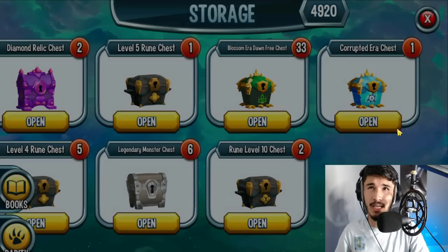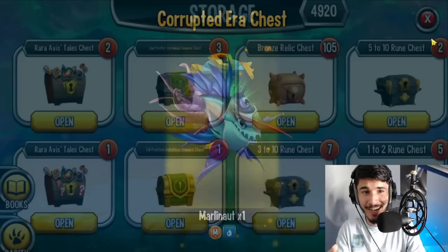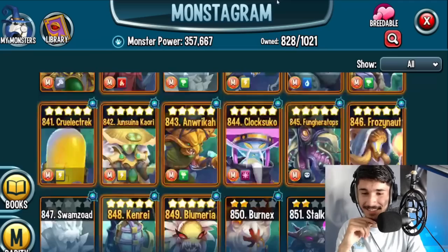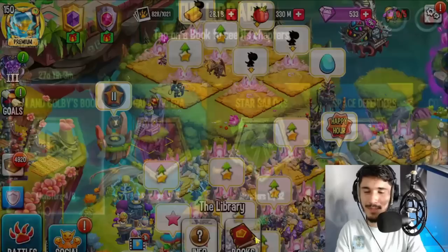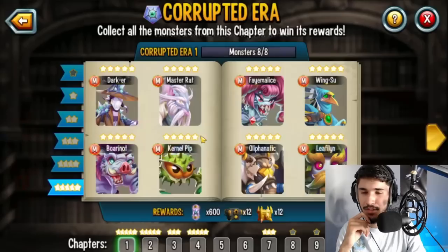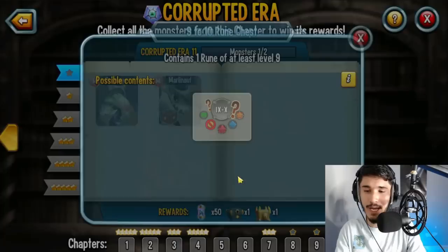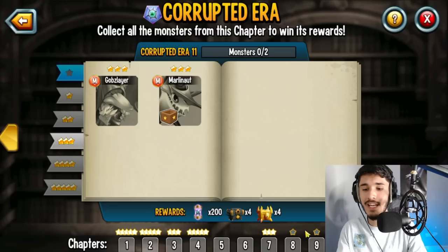We're going to open up the corrupted era chest — what corrupted monster do you guys think I'm going to get? I'm going to say I'll get Wingsu, I don't know why, but — oh wow, thank you! No way! So if we go over here, I don't have Marley Not at all. Now if I hatch it I have it in my collection. This is actually really good because this book gives me rewards if I hatch Marley Not — so we basically got a nine-to-ten rune chest out of this if we rank up both monsters to rank one.